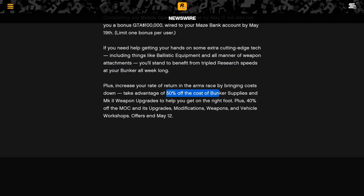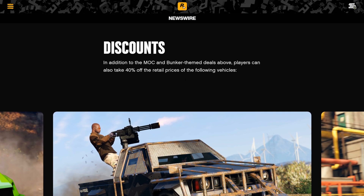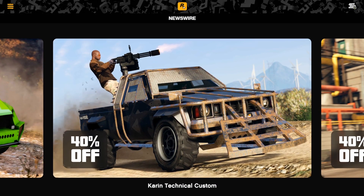On top of that, you have 50% off bunker supplies. This might make it very good to stock up. You may not want to sell your bunker since it's not double money on bunker sales, but if you sold last week and have a completely empty bunker, definitely take advantage of this. Half-off supplies makes your life so much easier, and you end up making more when you sell because you put less in — so that is very, very good.